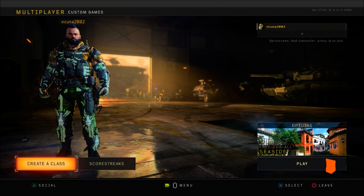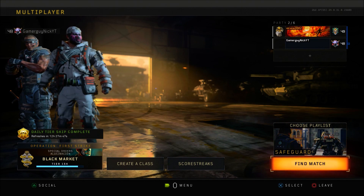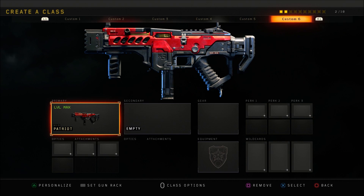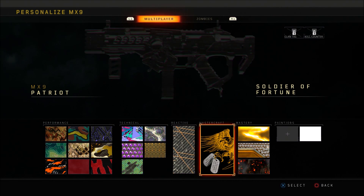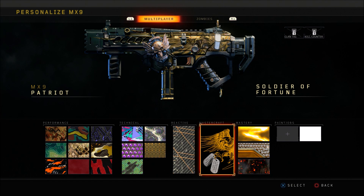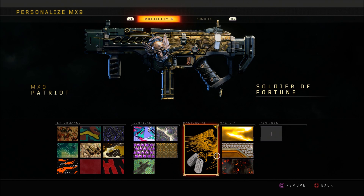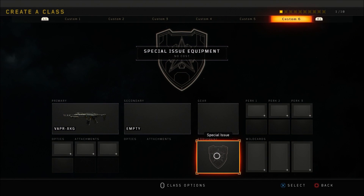From there, join your friend in a multiplayer lobby. Once you've joined, go into create a class, go to the class you're going to be using for this glitch, hit personalization to bring up the camos, and hover over the mastercraft camo. Do not select it, but tell your friend to go into a custom game lobby. Your reactive camo should disappear, and as soon as it disappears go ahead and equip the mastercraft camo, then back out of the personalization.